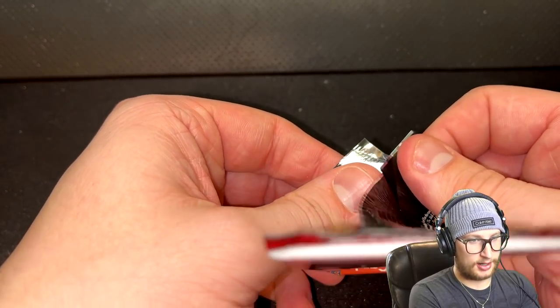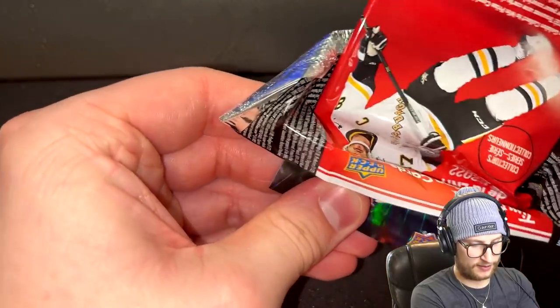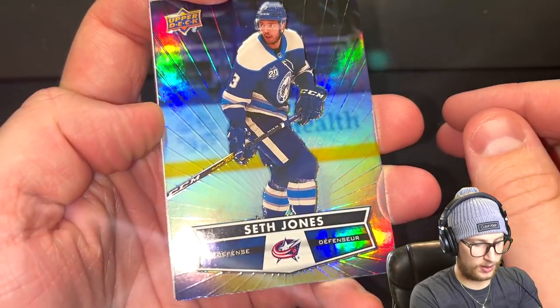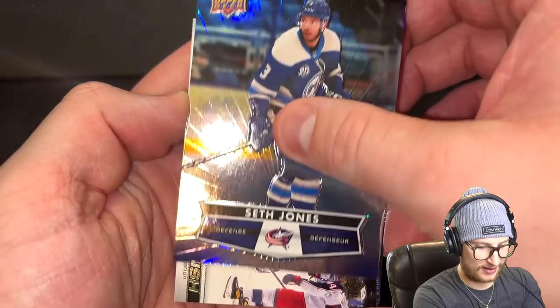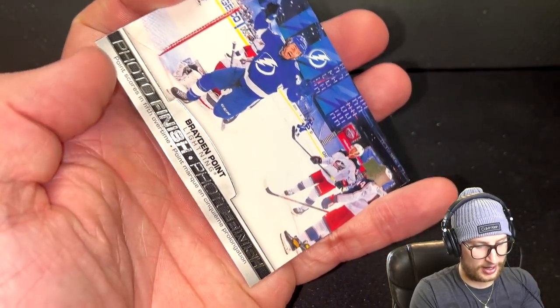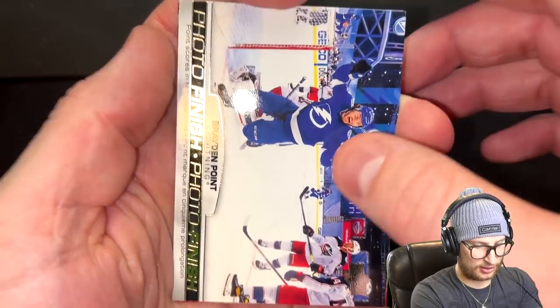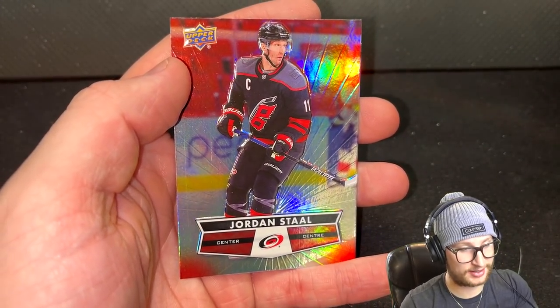Let's go back for the last pack. First card is Seth Jones. Middle is gonna be Brayden Point — pretty neat card. And this is our last chance — is it a goalie? Nope, it's Jordan Stahl — another captain. Well, let's make this team. I guess I could have also made it so I get to pick which card in the pack I wanted, but too late now — we have already committed.